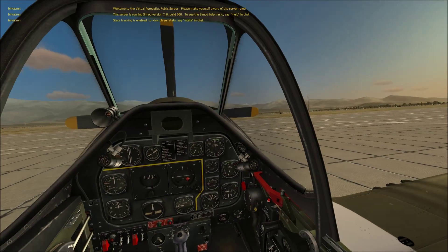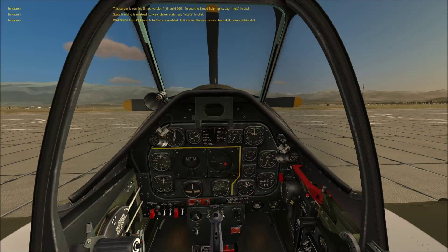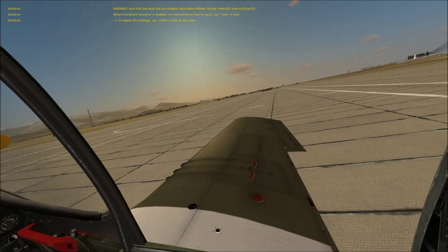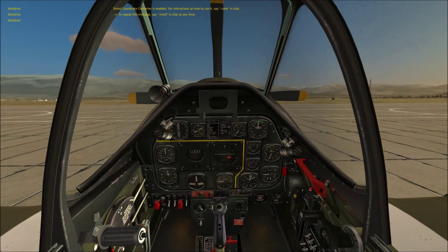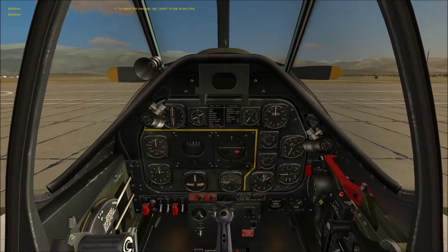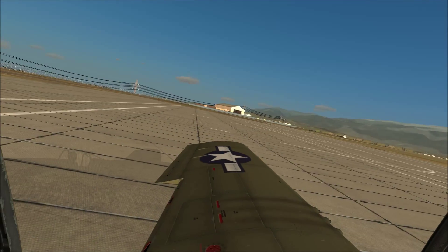To look around, I'm using my mouse. You can have a thing called Track IR, which lets you look around just using your head — you fix it to your headset. I'm holding out for the Oculus Rift. To use your mouse, if you click Left Alt and C, you can see your mouse cursor. Push Left Alt and C again to use the mouse to look around.